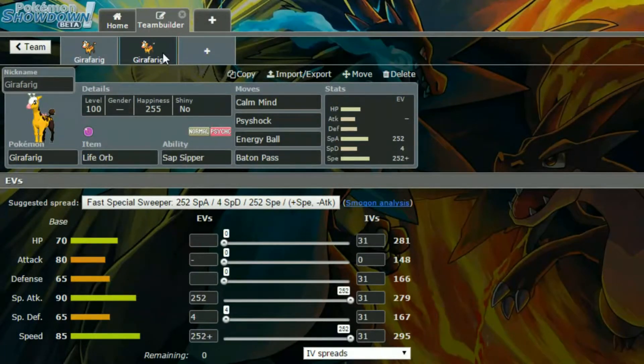And then Baton Pass to transfer those Special Attack and Special Defense increases — sorry, I just lost my mind for a second — just to another Mon, maybe another Special Sweeper, which could be ideal. And then we have Max Special Attack and Max Speed on this thing, with 4 in Special Defense. I believe this is the exact same as the first one. I have never used a Girafarig before, so yeah, these are the sets I could come up with.